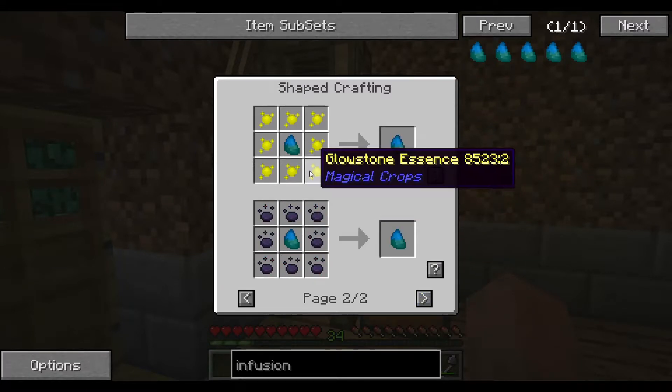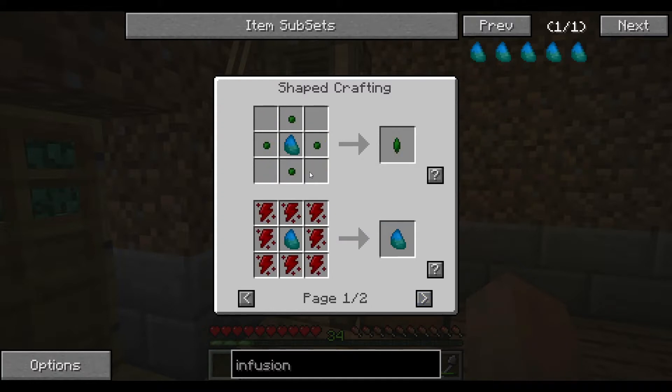So all this stuff will make a stronger one because they're all regular. So redstone, glowstone, obsidian. That's it — those three things.